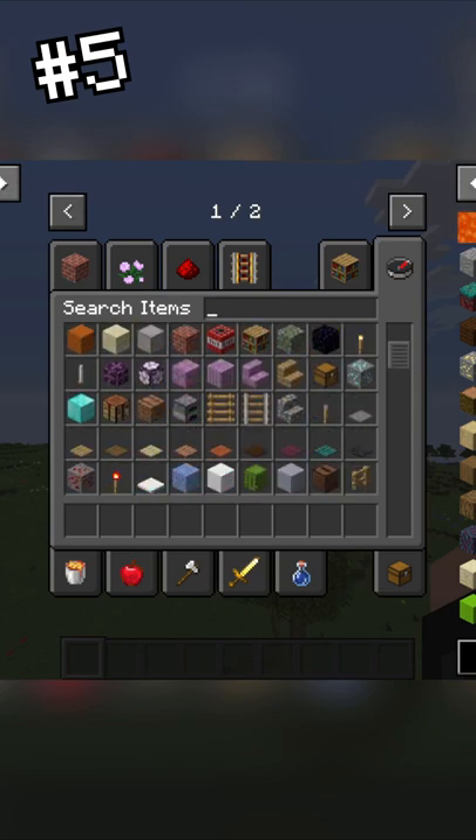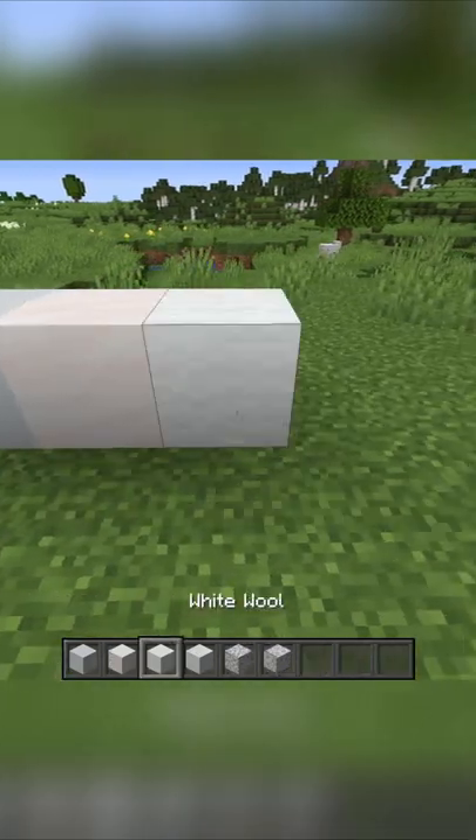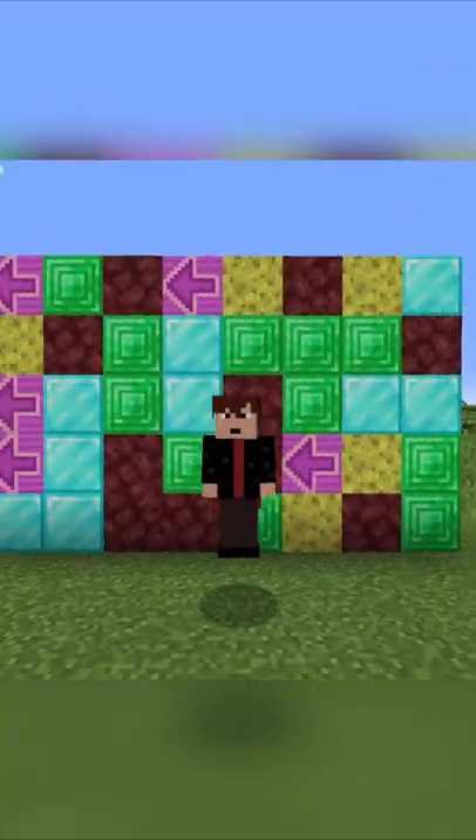Finally, consider the blocks and colours you use. This is probably the most important tip, as colours that are aesthetically pleasing and not too bright or too dull can truly make or break the TARDIS.